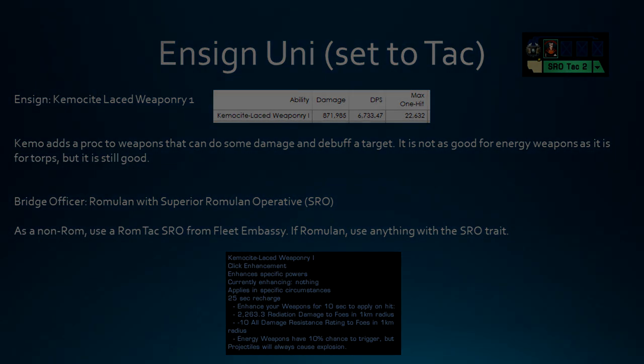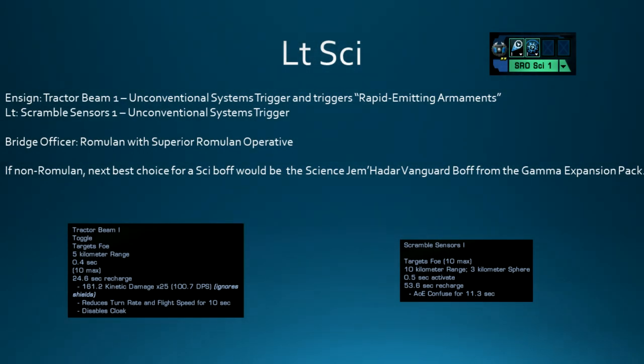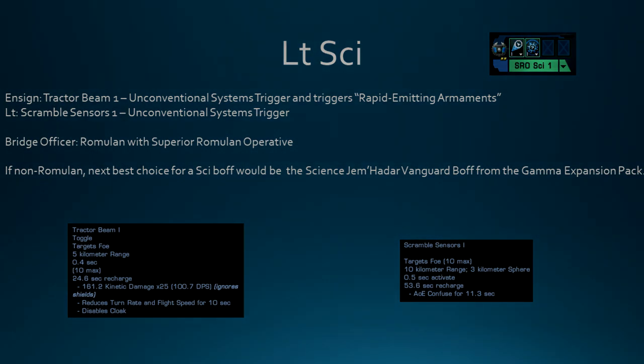In the Lieutenant Psy seat, I've got Tractor Beam 1 - it's an Unconventional Systems trigger and triggers the Rapid Emitting Armament trait that fires off those heavy plasma torps. Just be careful using it because it can easily kill you if you're too close. In the Lieutenant seat, Scramble Sensors 1 is an Unconventional Systems trigger. If you're Romulan, use Superior Romulan Operative; if not, the next best thing is the Science Vanguard Bridge Officer from the Gamma Expansion Pack. Once you get past SRO bridge officers and Vanguards, it doesn't really matter what you slot.